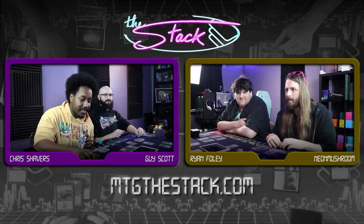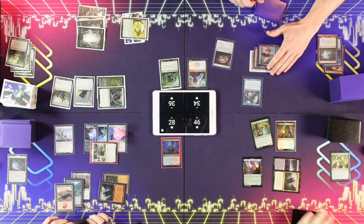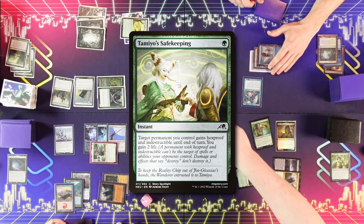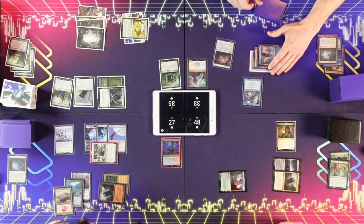I can pop this and block — never mind. I forgot it does do that. It's good at the end of your turn. I can do it again. I'm going to gain two life. I'm going to kill your thing anyway. No — okay, there it goes. Untap. Draw.